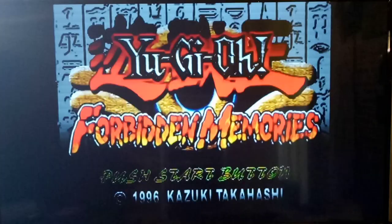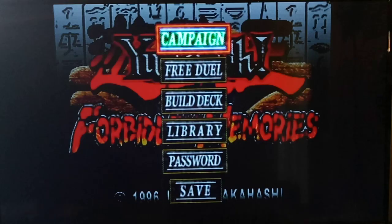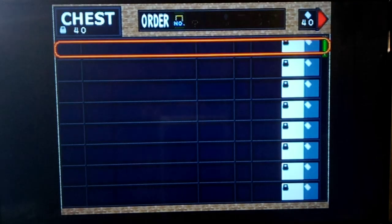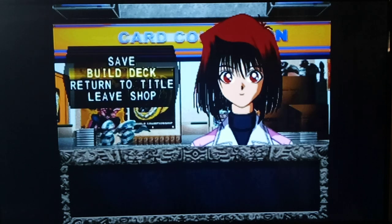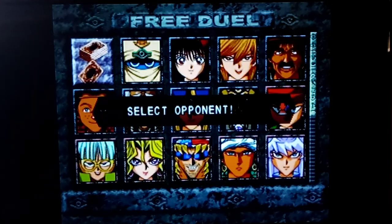Just to show you guys, if we go back into the campaign and load our file — Pegasus does have the Millennium Eye in this game, that's not really a spoiler at all. The last card we got was that Weather Control, right? Yeah, so we did remember the save. Well, with that being done, I actually want to return the title. Let's go to Free Duel. Now that we've made it that far in the tournament, here in Free Duel you'll see lots of people we didn't have before.